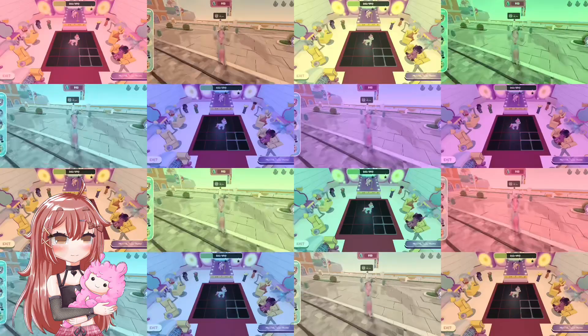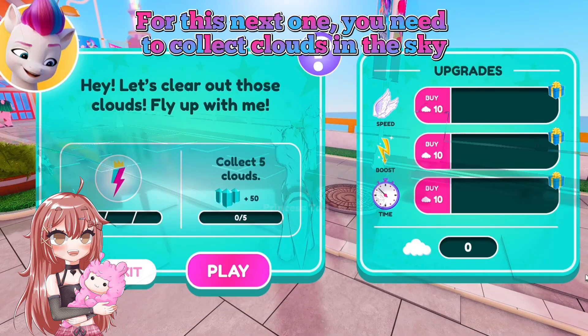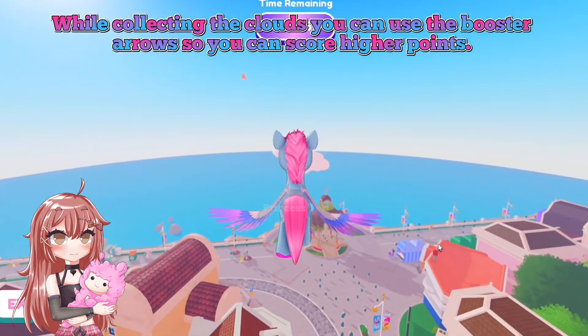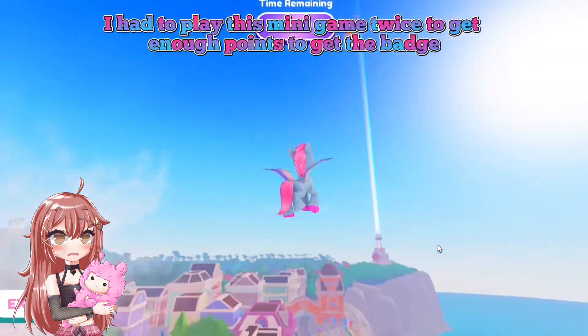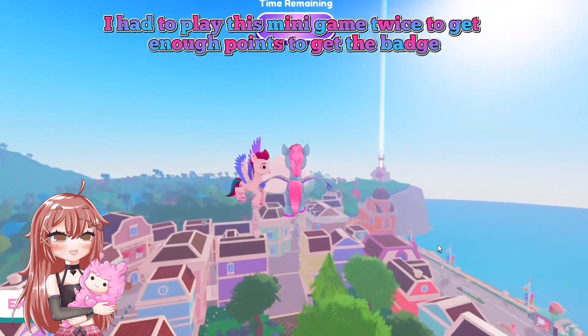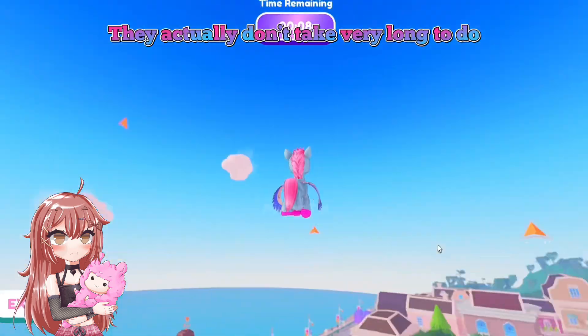For this next one, you need to collect clouds in the sky. While collecting the clouds, you can use the booster arrows so you can score higher points. I had to play this mini-game twice to get enough points to get the badge. Even though you have to play the mini-games a few times each, they actually don't take very long to do.